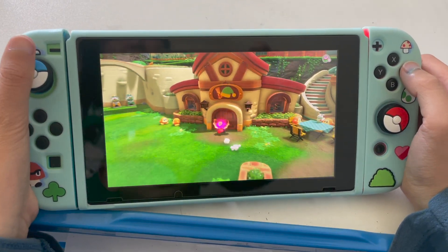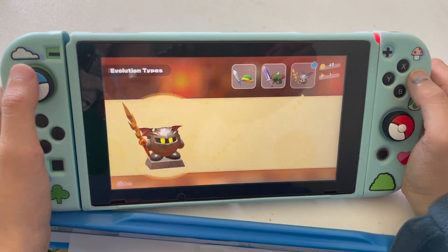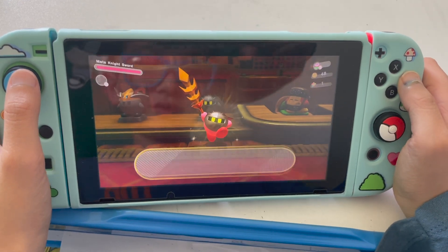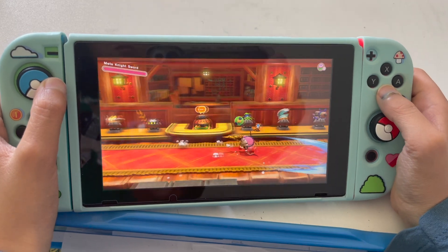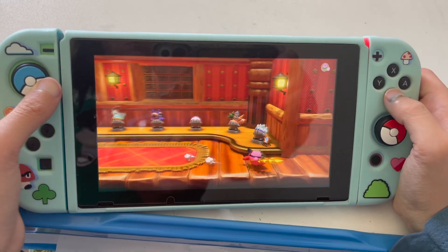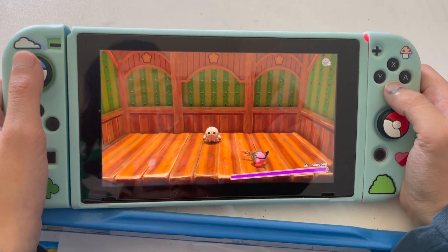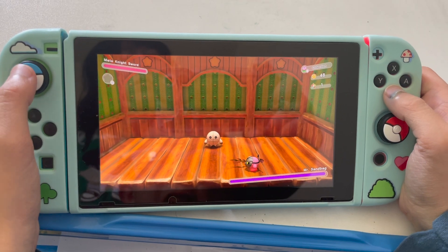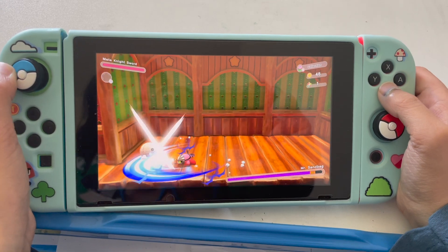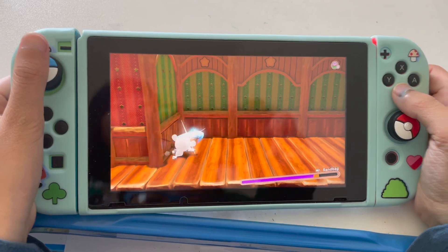Next we'll be looking at probably one of the greatest abilities of all time: the Meta Knight Sword. I'm not that good at aiming this sword with the lasers coming out, but it's quite useful if you want a sword that can hit enemies in a ranged attack. It also does a lot of damage if you spam it.